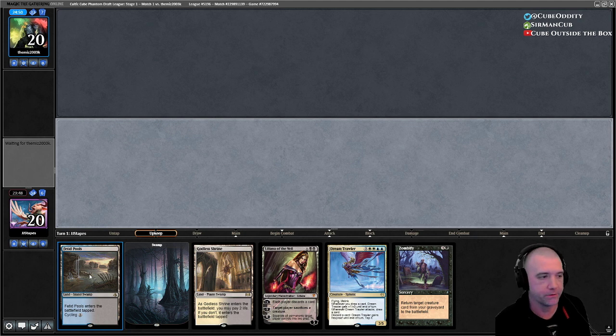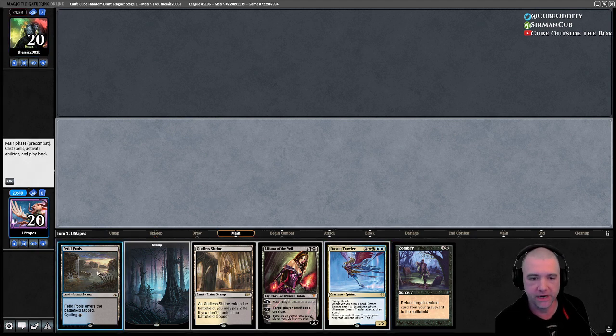We are on the play. It's our turn three, their turn two that we'll drop Lily, and we can either make them discard or sack — either way. And if we discard Dream Trawler, we Zombify it the following turn — that's great.